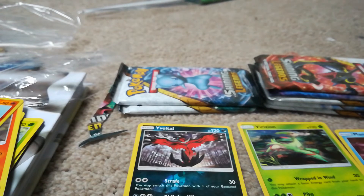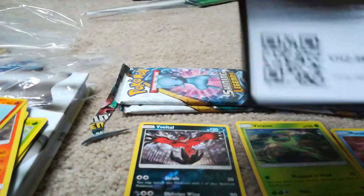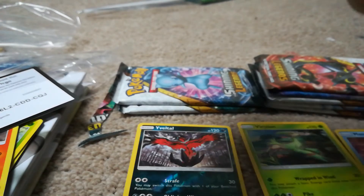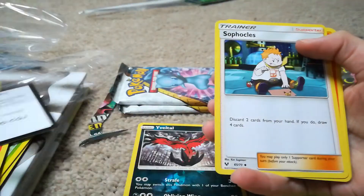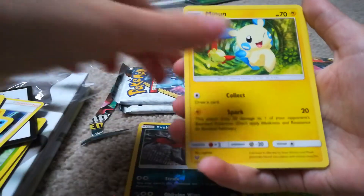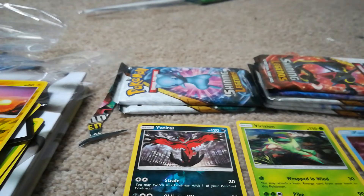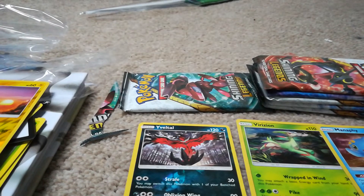Now I'm going to open this one. Sorry about the falling last time — this probably has a hollow in every packet or something. Code card, one, two, three, four, energy, Super Scoop Up, Sophocles, Incineroar, Scraggy, Qwilfish, Qwilfish, Twerhole, Minun, Chinchou, Voltorb, and another hollow — three back to back! This will be the best opening on YouTube.